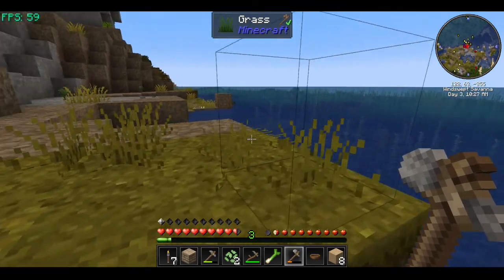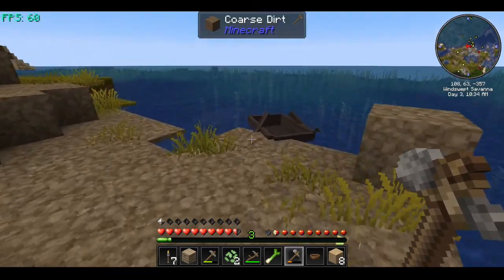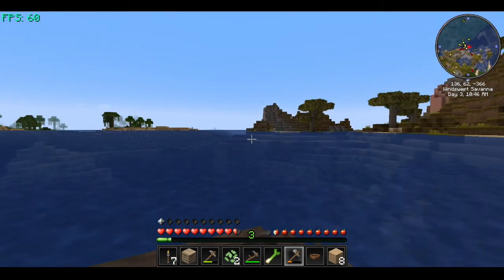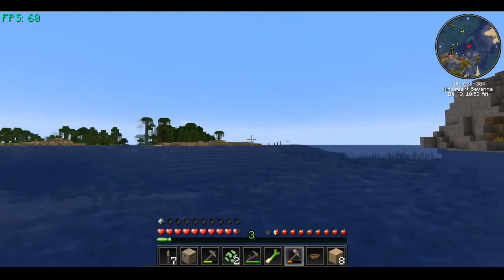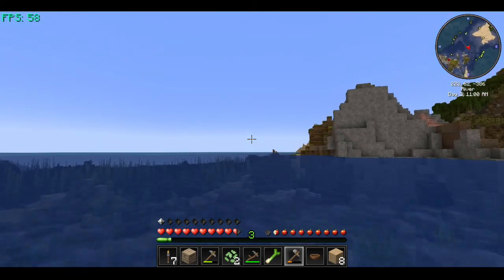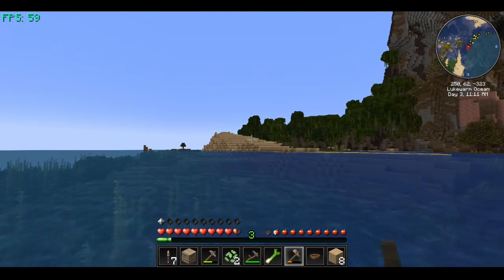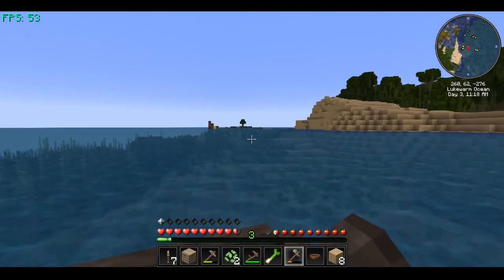Where did I leave it? Over here. I'll pick up another sapling that I lost. Let's get in the boat and take it around the point. I do see some jungle trees — that's where we originally spawned, over there. So we could go over there and get some stuff. Here's the island that we didn't go to.